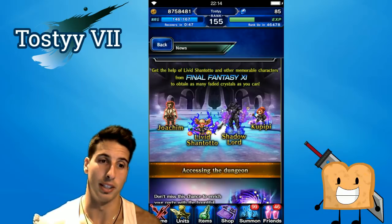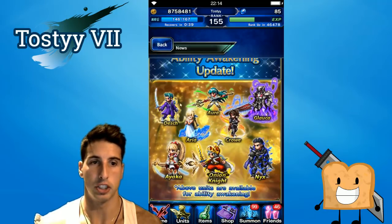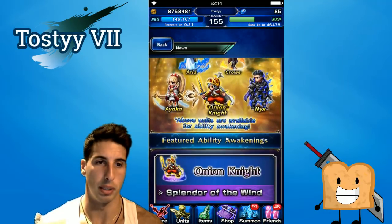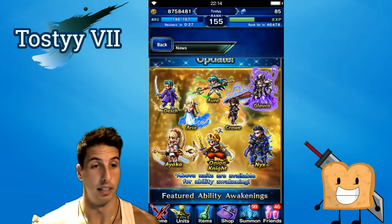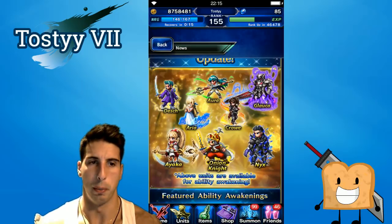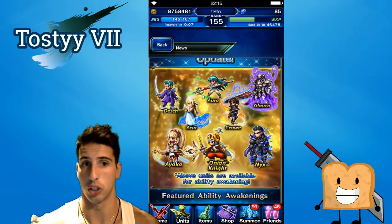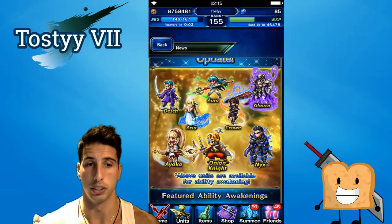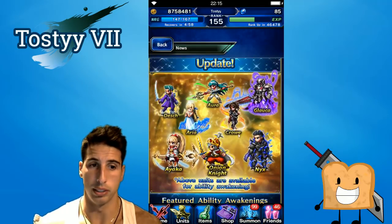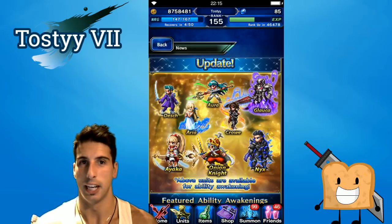Hold on to those tickets and that lapis as much as possible. If you're a big whale go for it, but otherwise hold on because Cgio is coming really really soon. For ability awakenings: Dash, Aura, Gloca, Crow, Aria, Ayaka, Onion Knight, and Nix are going to get some ability awakenings. I'm really excited for Ayaka — if you guys have her you know how good she is. Onion Knight is an amazing chainer and Nix is a good finisher. Aria and Aura are actually really good characters for free-to-play or four-star builds — they chain well and Aria is a really good healer.